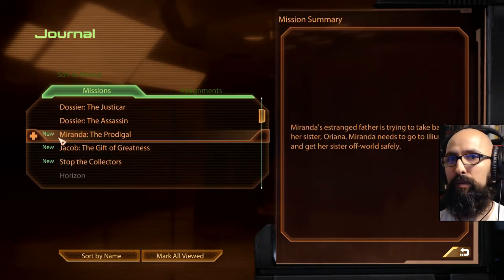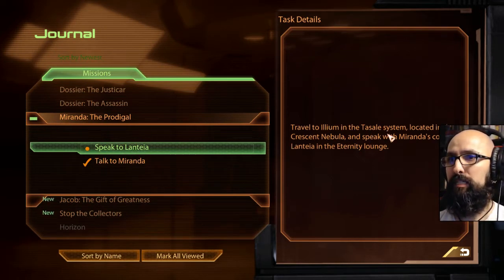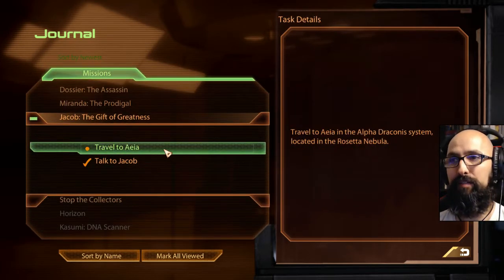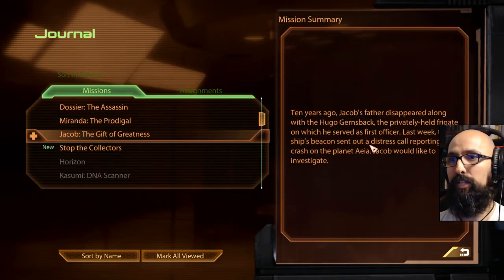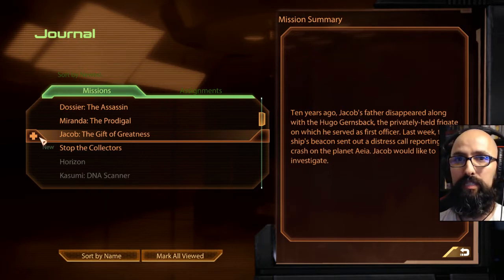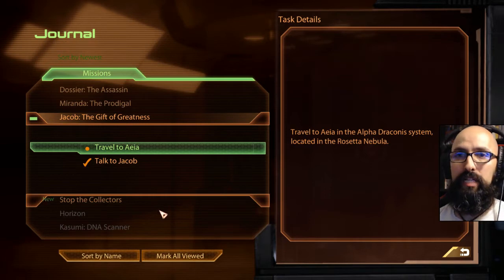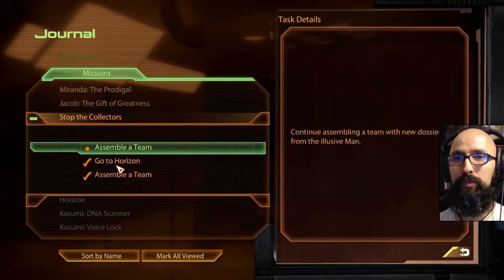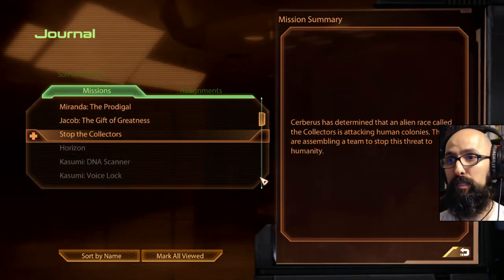We have the Prodigal — Miranda's estranged father is trying to take back her sister Orianna. Miranda needs to go to Ilium to get her sister off world safely. Speak with Miranda's contact Lintea in the Eternity Lounge. Nothing goes wrong in lounges — that's like the bar of Mass Effect, it's like the tavern. We have Jacob — the Gift of Greatness. Ten years ago Jacob's father disappeared along with the Hugo Gernsback, the privately held frigate on which he served as first officer. Last week the ship's beacon sent out a distress call reporting a crash on planet Aea. And then Stop the Collectors — Cerberus has determined that the Collectors are attacking human colonies. We have three more dossiers to get through.